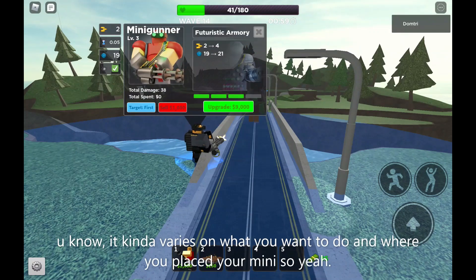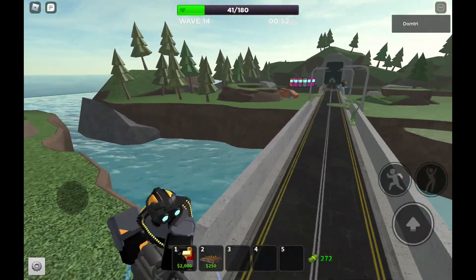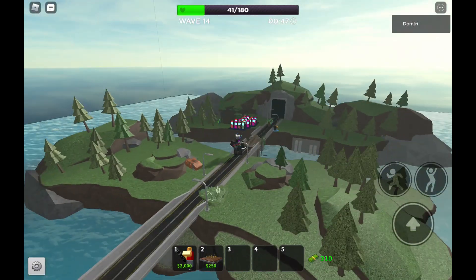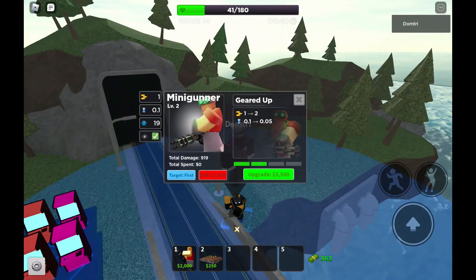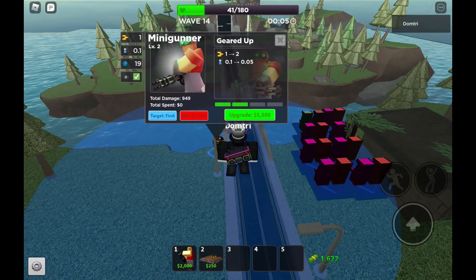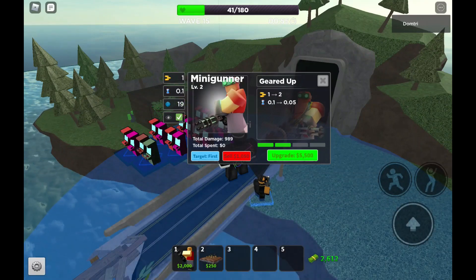Upgrading to level three is actually better than spamming another minigunner — just do the math. To spawn a minigunner it costs 2,000, right? And to upgrade a minigunner to level three it costs 2,000 plus 500, plus 550 — that's around 850. So the total to reach level three is roughly 3,050.